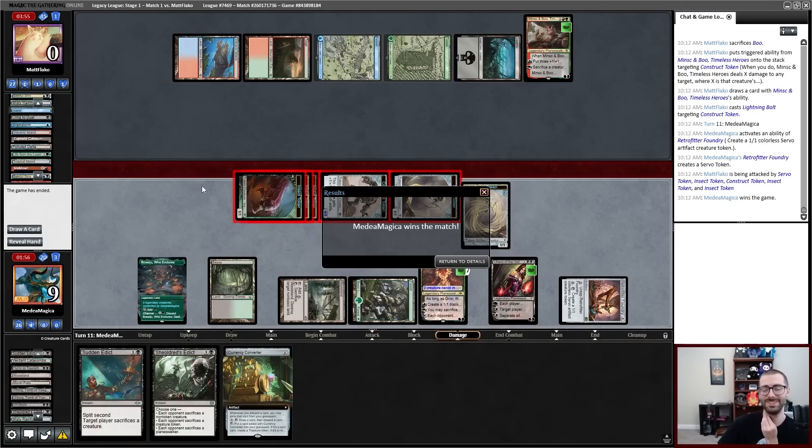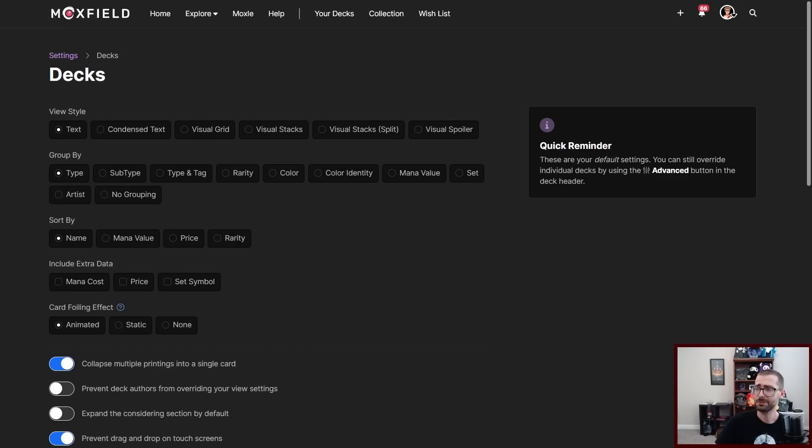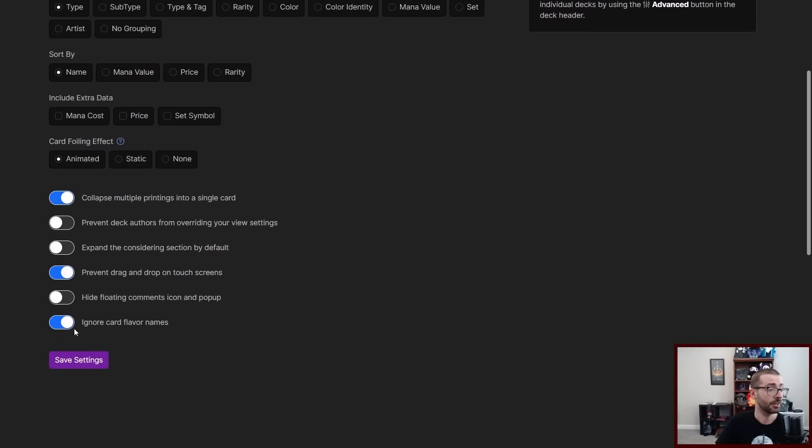Today's video is sponsored by Moxfield.com, where I keep all of my deck lists online. I want to show off a feature they made specifically for me — on the Settings and Decks tab, you can click 'Ignore card flavor names' to shut off displaying new names for cards like Baalin's Tomb instead of Ancient Tomb. If those sorts of things are annoying to you online, here's how you shut it off.